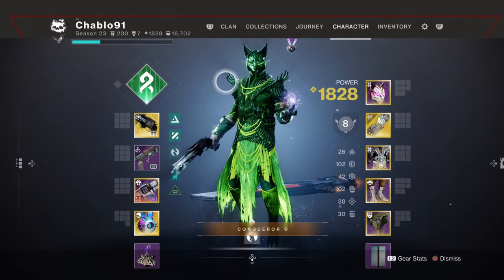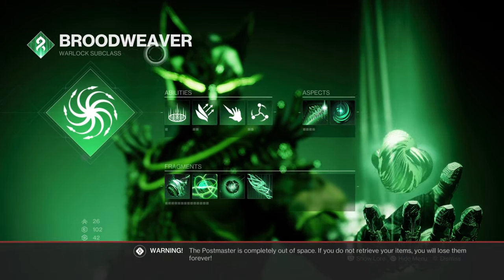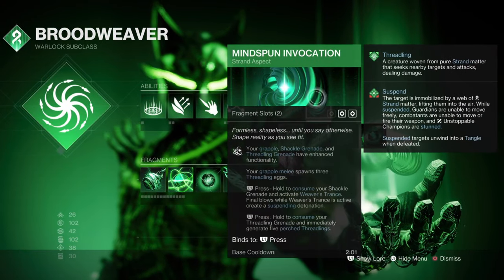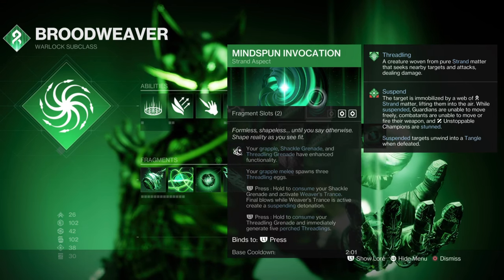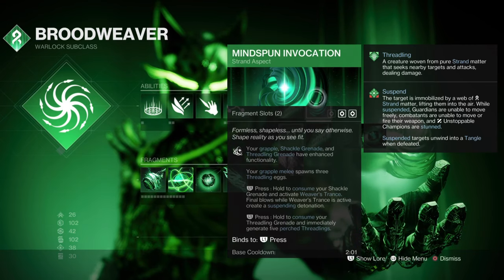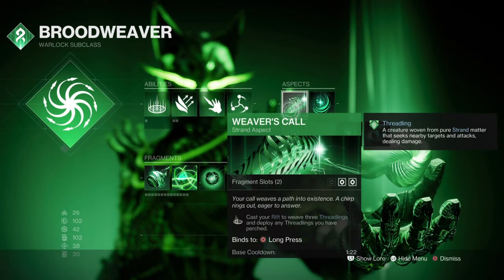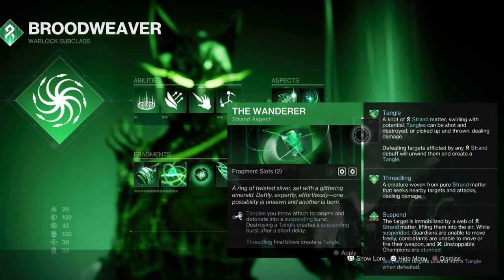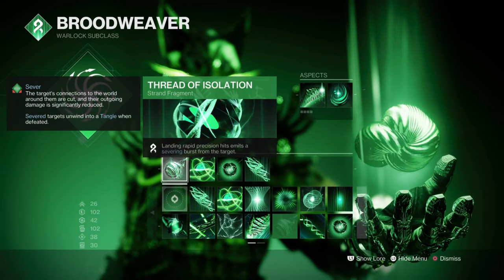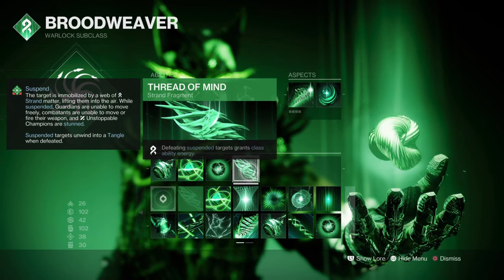This loadout is really good in add-dense activities. It's a Strand Warlock with Healing Rift and Shackle Grenade. The key perk is Mind Spun Invocation - hold to consume your Shackle Grenade and activate Weaver's Trance, which creates a suspended detonation. Fragments include Weaver's Call for threadlings, Thread of Isolation, Thread of Fury, Thread of Generation, and Thread of Mind.